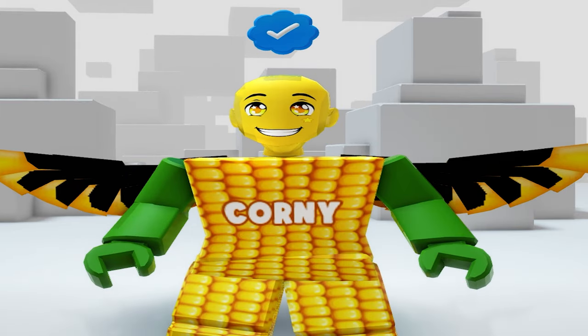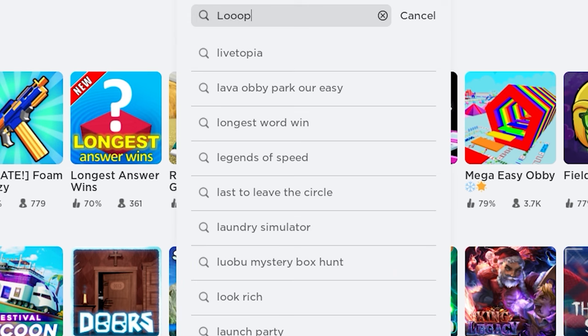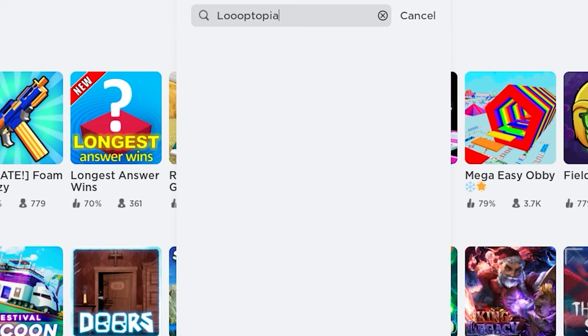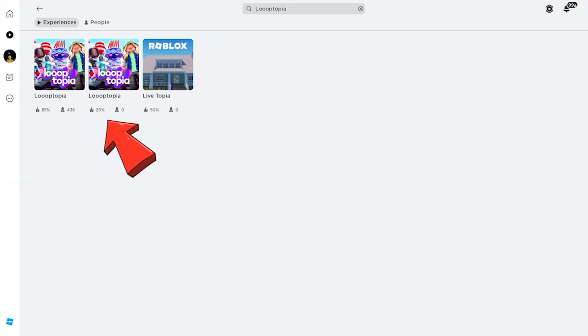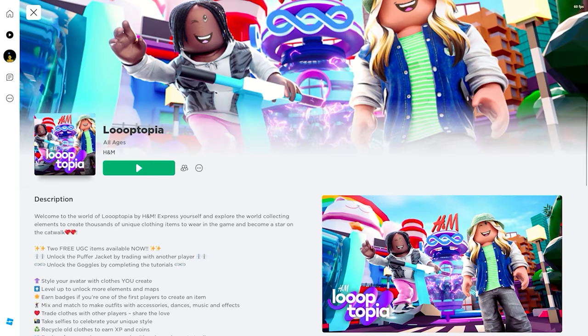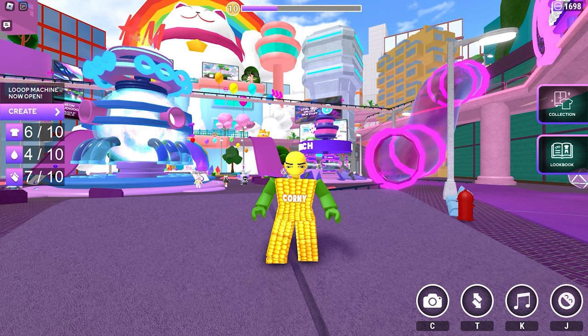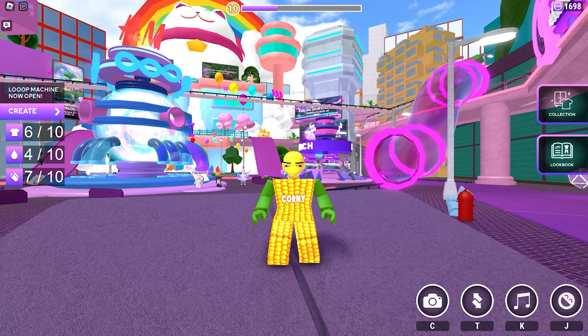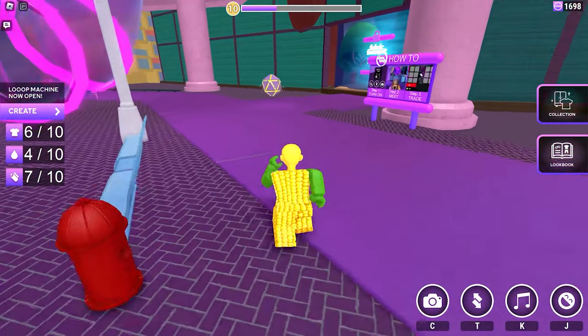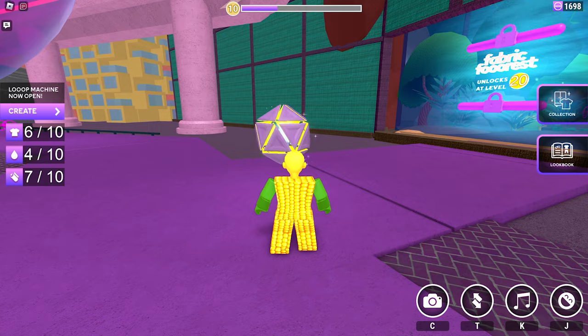Next, join this game called Looptopia, made by HNM. In this free Roblox item guide, what you need to do is reach level 20 to unlock the new UGC item, which is a 3D pants. Let's get started!